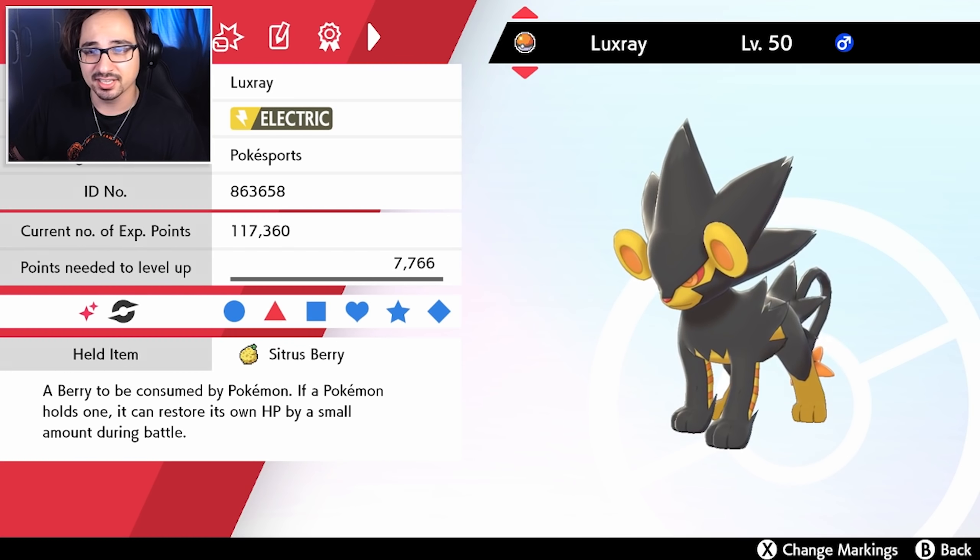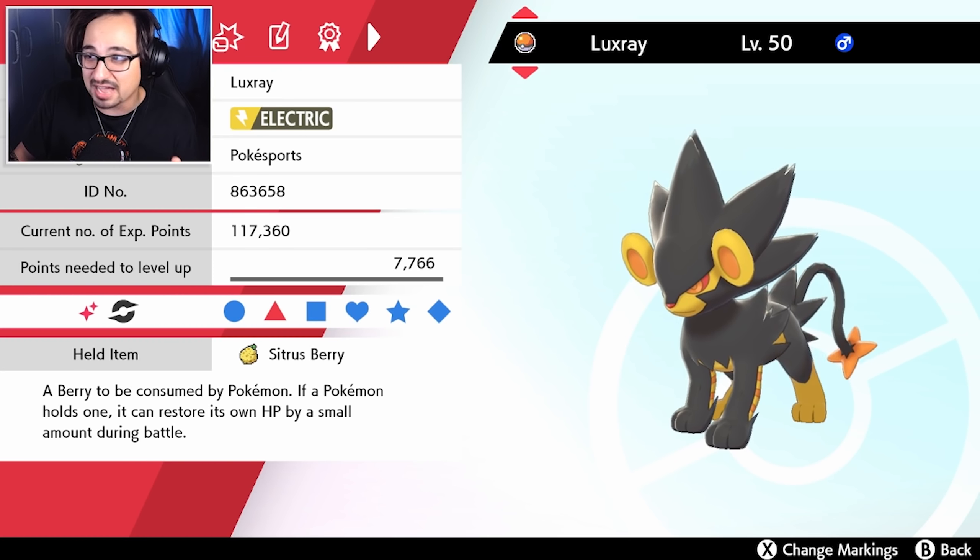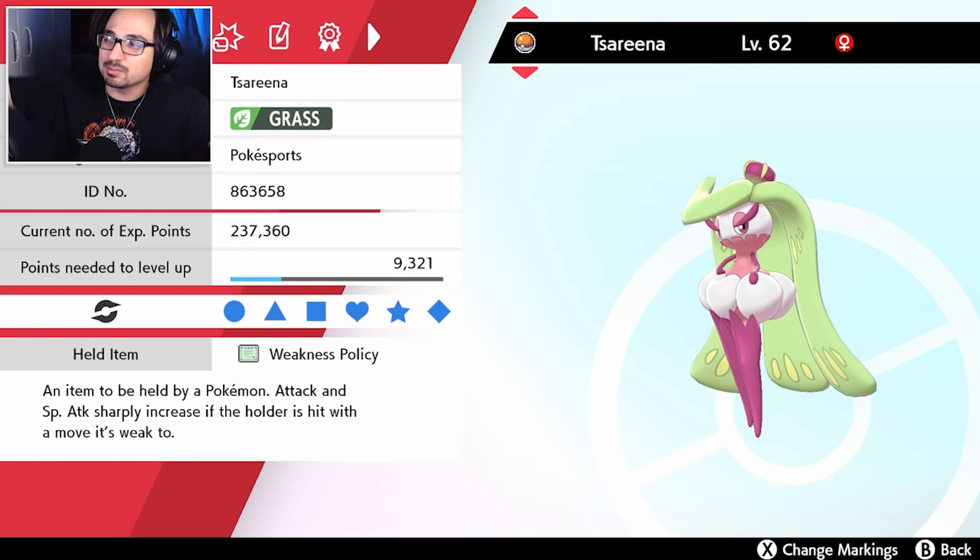Then we have Luxray. I've fallen in love with this Pokemon. Intimidate plus Volt Absorb with Snarl and Volt Switch - it is just one of my favorite Pokemon in the game. I wouldn't call it an Incineroar replacement, but I would definitely call it an Arcanine replacement because I've just had so much more success with this Pokemon in my personal opinion. Anyway, that's the team.